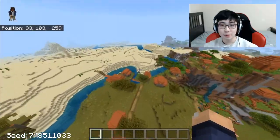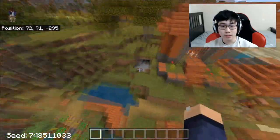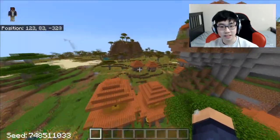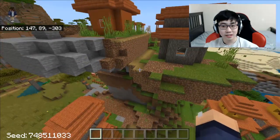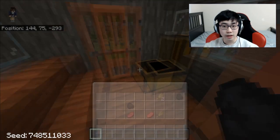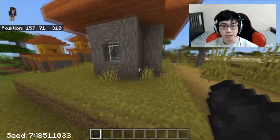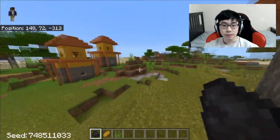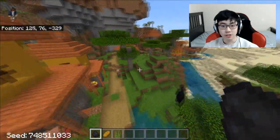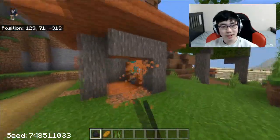This next seed is gonna be so crazy that you guys won't even know what it's all about. But before we do that let's actually see what the blacksmith has to offer in this place. Where's the blacksmith? I actually have no idea what the blacksmith house looks like in this new village. Is that the village? Nope, that's a brewing stand. Oh, there's a chest right here - coal and some raw beef and some wheat.